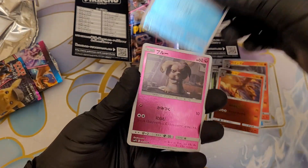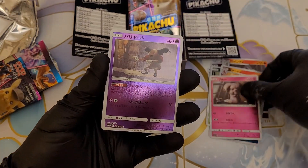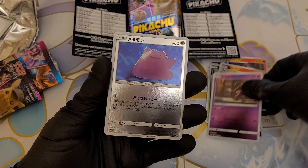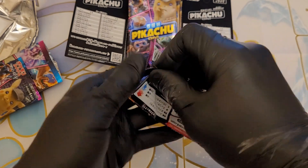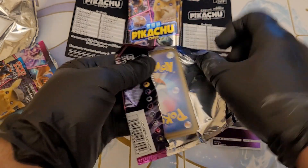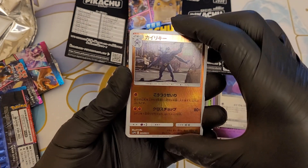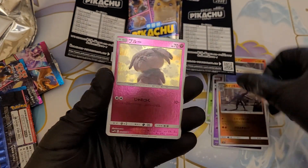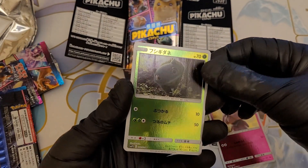So, Magikarp. Snubbull — is it Snubbull? I'm not 100% sure. That's Mr. Mime definitely, and Ditto. Oh, the other variation of Bulbasaur — very nice.